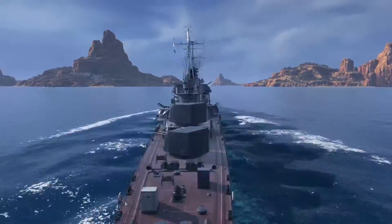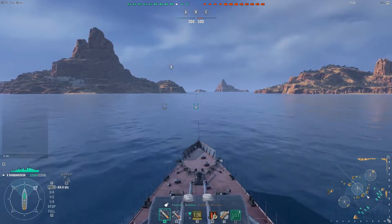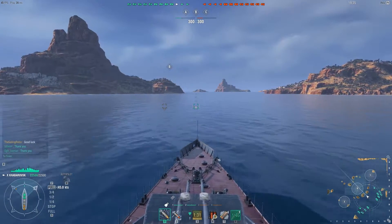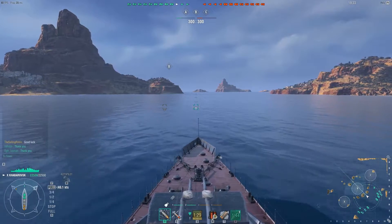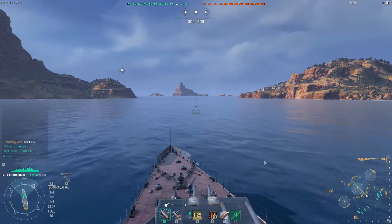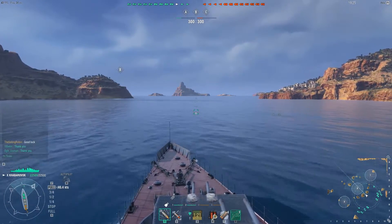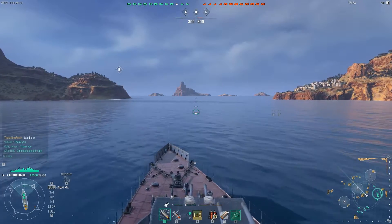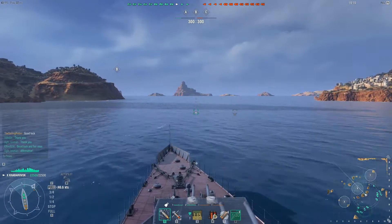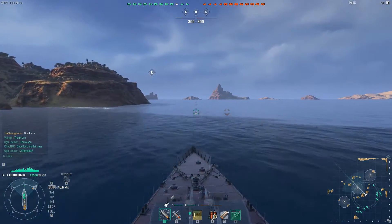Here we are on the map Tears of the Desert. I have spawned right in the middle facing objective B, and I'm going to use my speed to get to it as fast as I can. The enemy team have a destroyer advantage and I'm here to counter that. Our team is apparently going to focus objectives A and C and it seems to be deploying effectively.